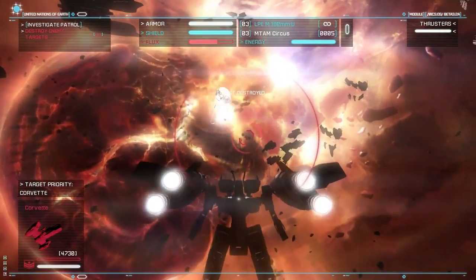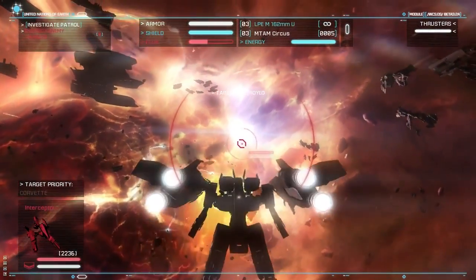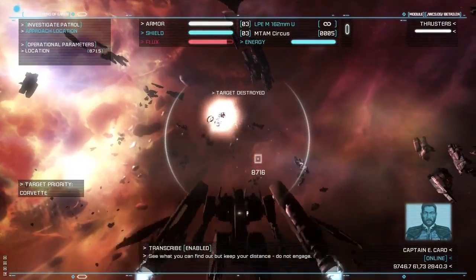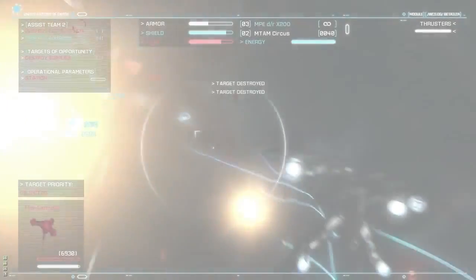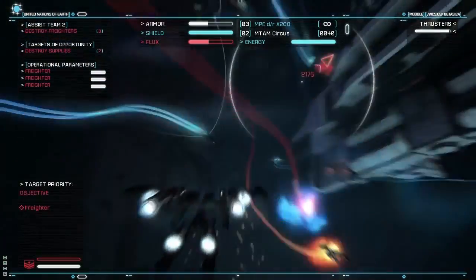We've got two Strike Suits: the Marauder and the Raptor. The Marauder is a heavy Strike Suit, and it's the heaviest armoured of all the Strike Suits. It's designed with a more MechWarrior aesthetic for the Western taste — the least Japanese of all our designs. It's got a heavy artillery cannon, which is high damage and long range. The Raptor is a light assault mech. It's really fast, and it's got a shotgun style weapon which deals high damage at short range.